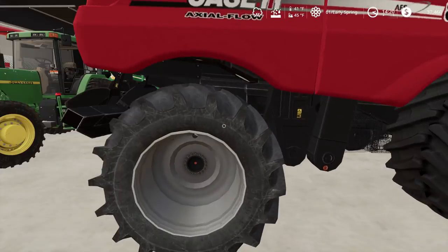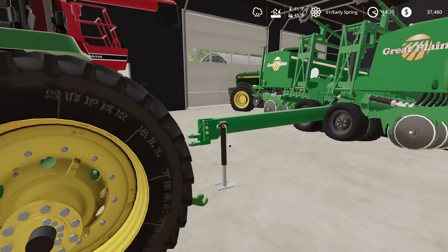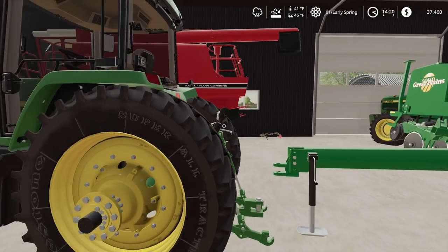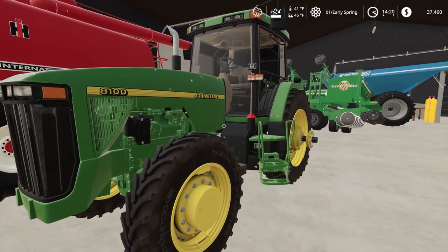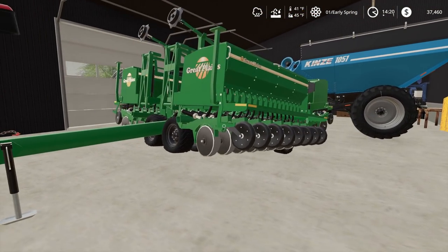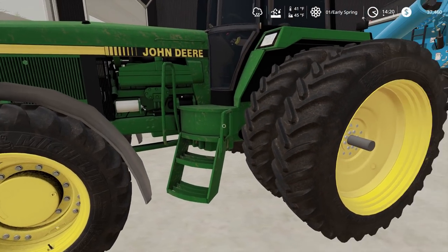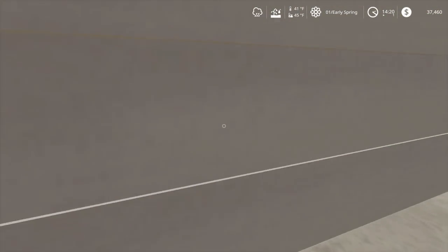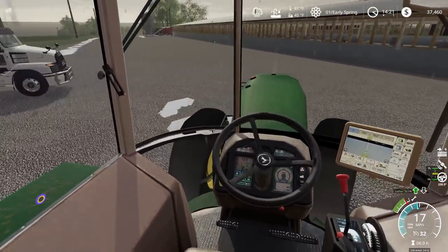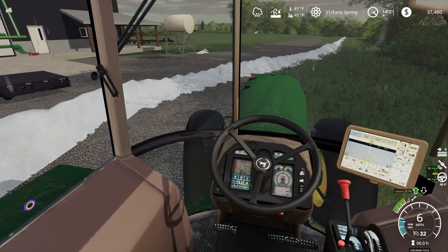We did finally get our corn head inside - that's nice. I still need to get this 8100 to Platte Valley so I can get some duals put on it. I want to get a few other add-ons, like some type of Ag Leader or auto steer - whether it's John Deere or Ag Leader or whatever - because it's going to be my planting tractor. Now the plan is we need to get this 4960 and go get our disc that we have. We're going to go over there and get the disc quick. I want to get both tractors over here ready to disc right when the ground gets ready.